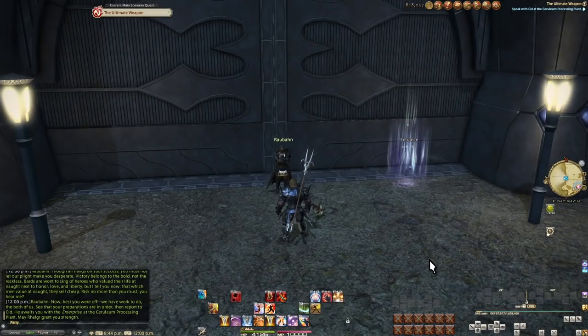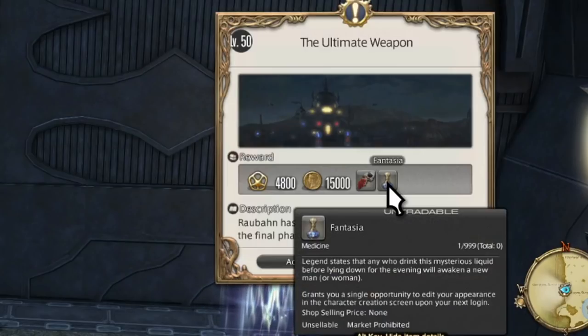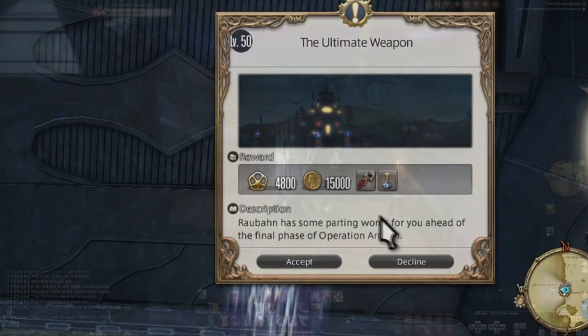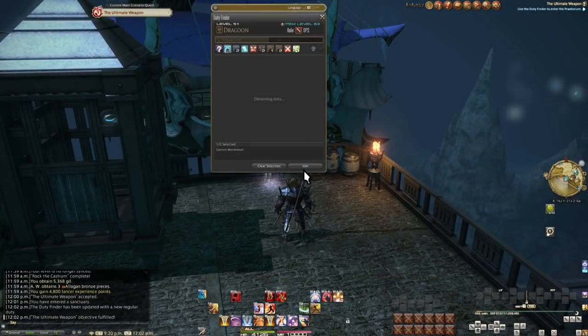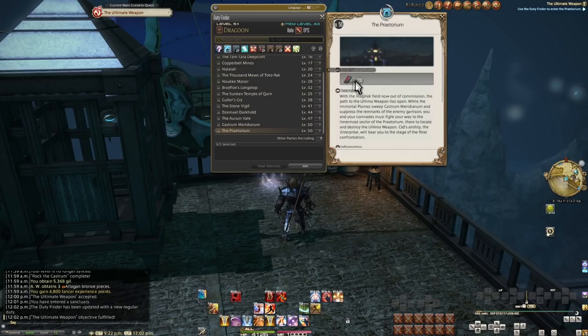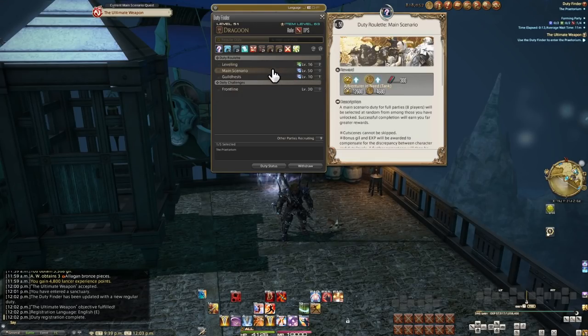Now onto the ultimate weapon. Notice the reward for this quest is a special key for a mount and a fantasia — a very important item for people who love glamour. But for now, back in town we unlocked the Praetorium, the finale. Once again, a reward of 200 poetics, but also we have now unlocked main scenario roulette. There are only two dungeons in this roulette: Meridianum and Praetorium.